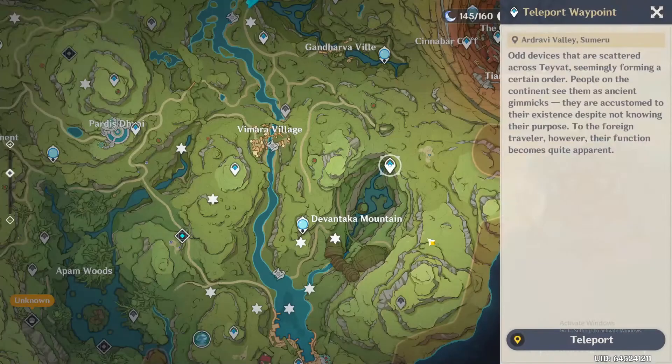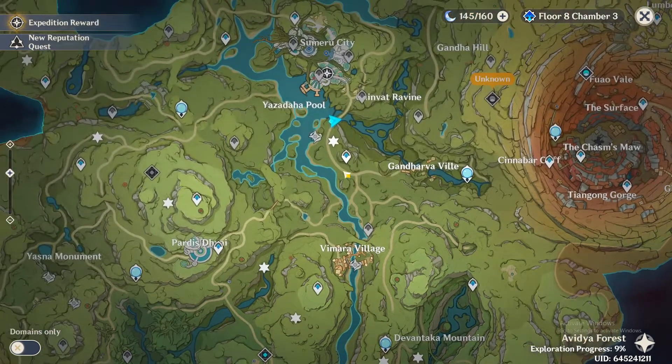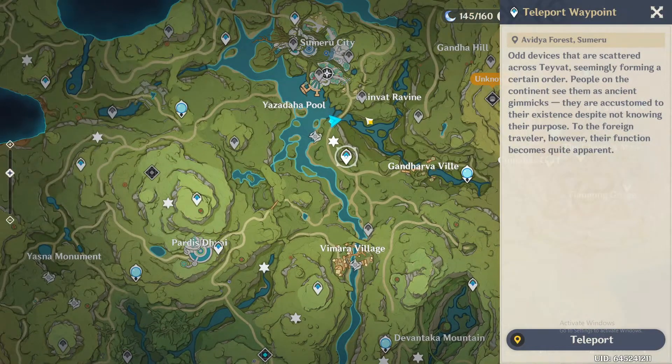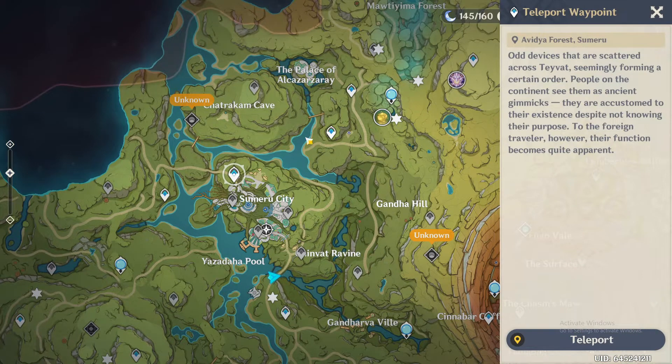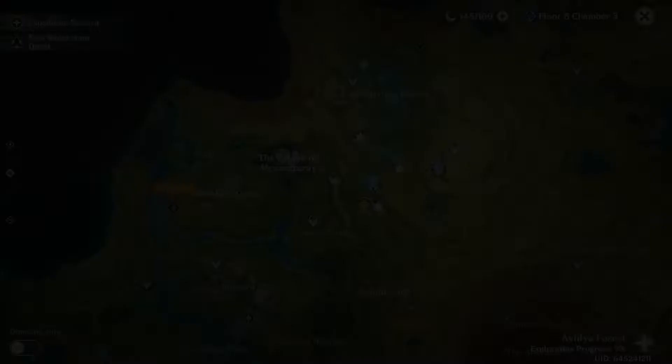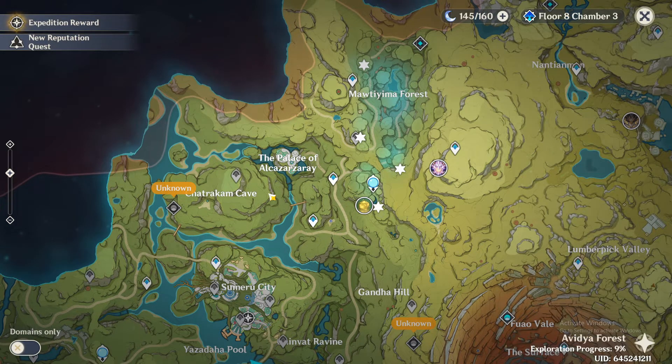So this route does require a couple of waypoints. You're going to need these two at the Devontaka Mountain, and then you're going to need this one up here leading up to Sumeru City — I prefer this one here. And then you're going to need this top left one in Sumeru City, and then this one preferably on the Shatrakam Cave on top of the hill here — this one on top of the hill is what I would recommend.